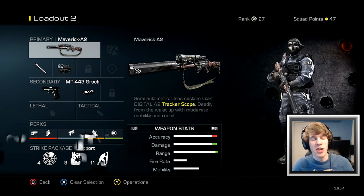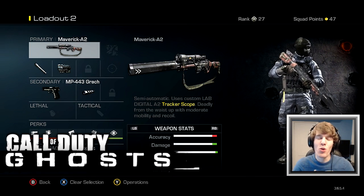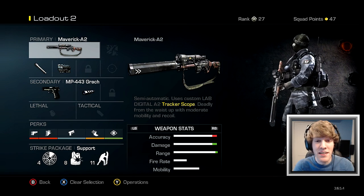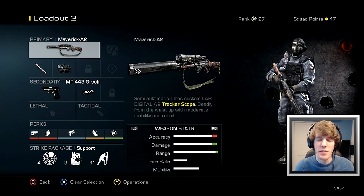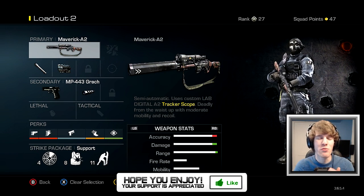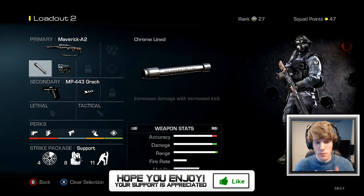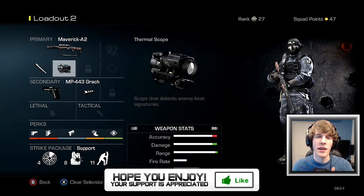What is up guys? It's Elite Shot here, aka Sean, bringing you guys some more Road to Ghillie Suit for Call of Duty Ghosts. In today's video I'm going to use the Maverick A2 once again because I want to get better at it and improve my skills with it. Of course I have the chrome line attachment because I'm going for the Ghillie suit. I also put on the thermal sight.